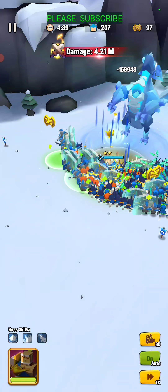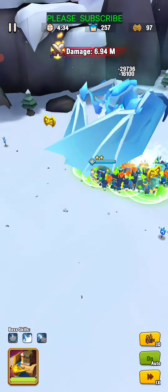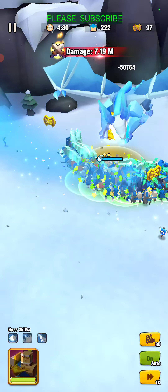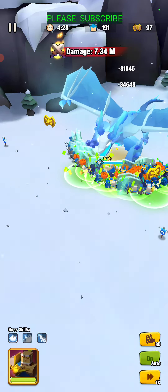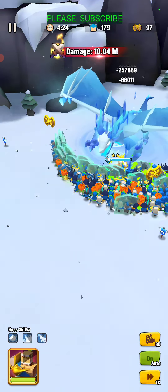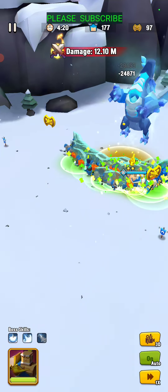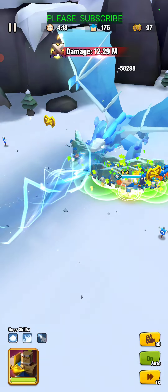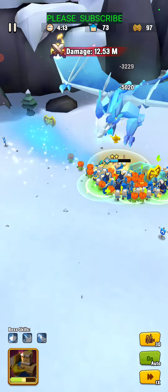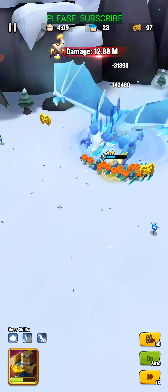And there we go. So right about 38, you'll see the damages start going really high. A lot of different pumpkins in there seems to help. And then it just seems like a balance between the amount of healers you have — like pilgrims — and then brawlers to tank, and then damage dealers like undead soldiers, undead warriors, shadow ninjas, etc. do pretty good damage.